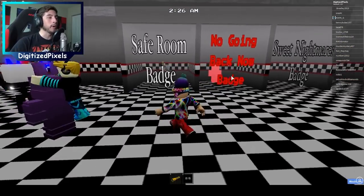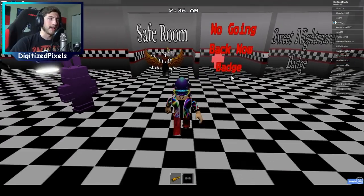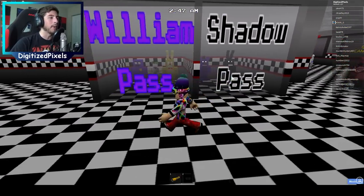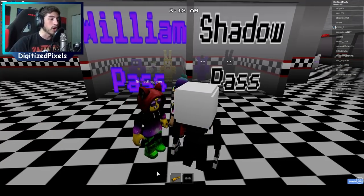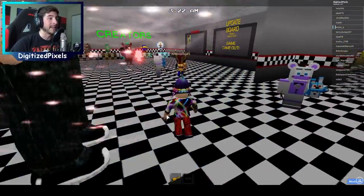They have three badges and three morphs right here, and then they've got some game passes — we've got William and Shadow. The William one is 10 Robux and then the Shadow one is 25. There's also a donation option as well if you just don't want to get any of the game passes.